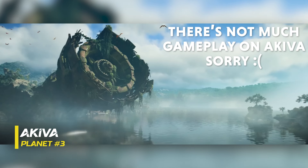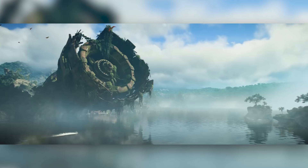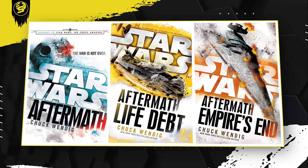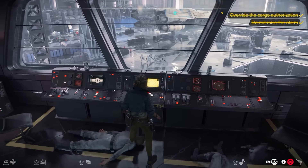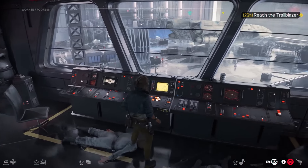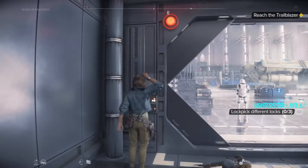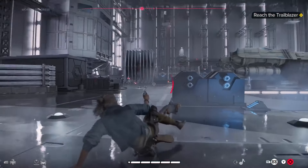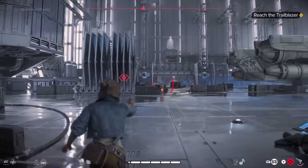Next we have Akiva, which is a jungle planet that's only been mentioned in a few Star Wars novels — we've never actually seen it before until this game. Akiva first appeared in the Aftermath trilogy, which takes place directly after the events of the original trilogy. In that canon novel series, Akiva was heavily occupied by Imperial forces, so it'll no doubt be the same in Star Wars Outlaws, likely making it the most heavily Imperial-occupied planet in the game. It's going to be exciting to have a change of pace with a more colorful and vibrant jungle setting.